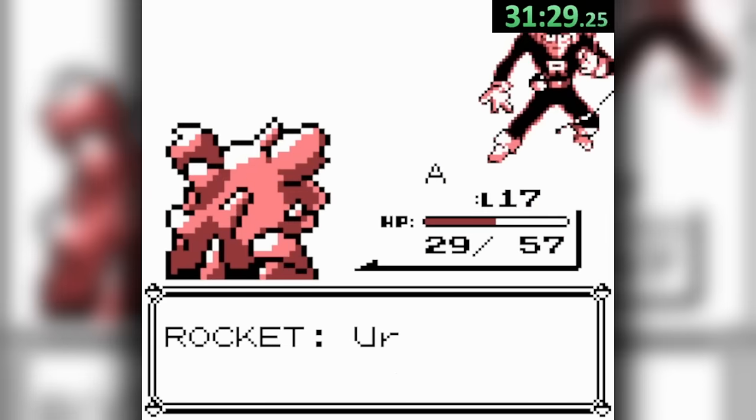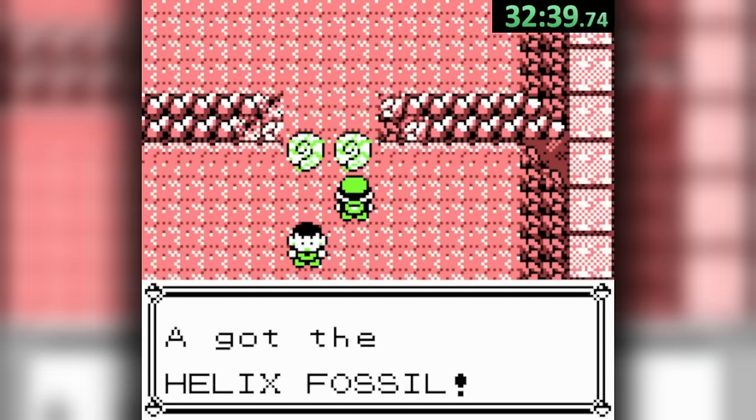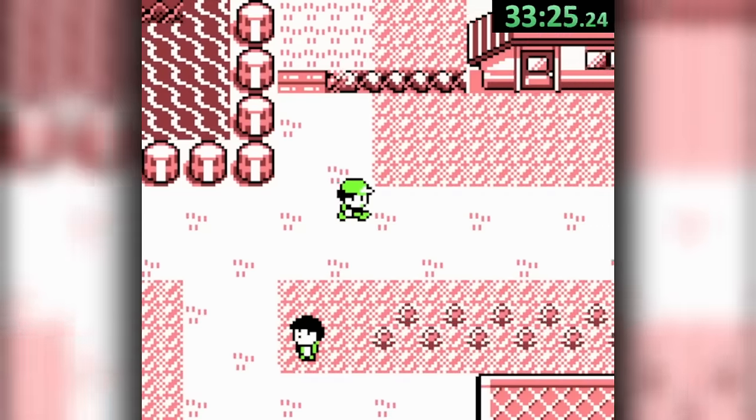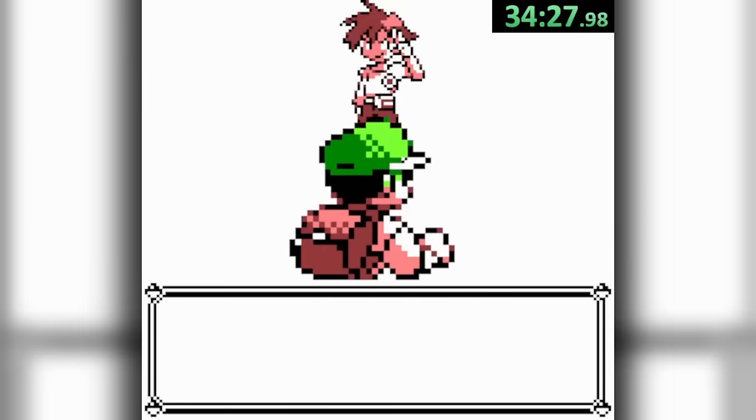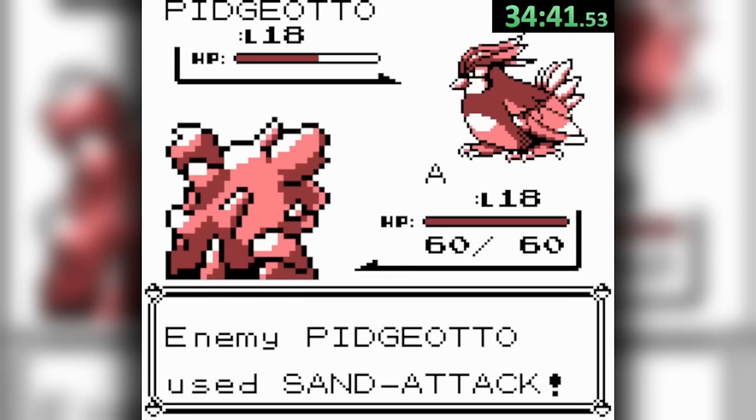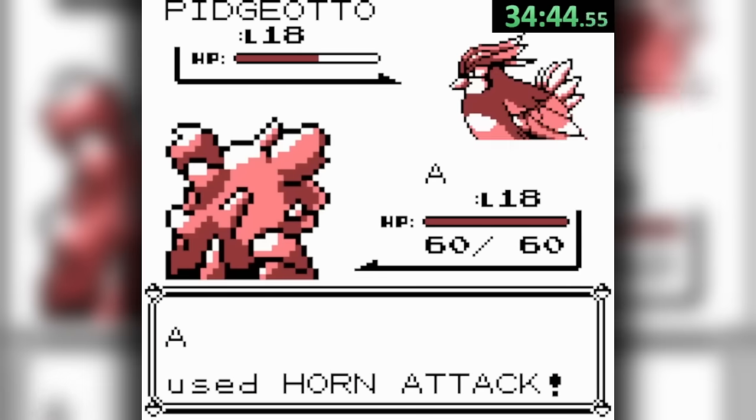With all that covered, we finish taking down Team Rocket and the Super Nerd, grab our fossil, and head out to Cerulean. Here, we get to actually use a Pokemon Center, grab another candy, and take on our rival. This one can be a bit tricky if you get hit with too many early sand attacks, but otherwise it's a straightforward attack spam with Nido.